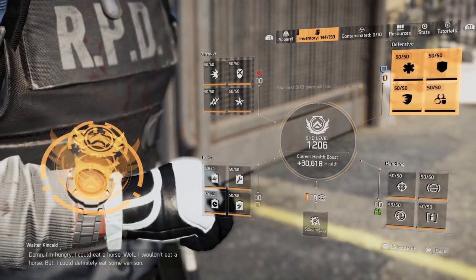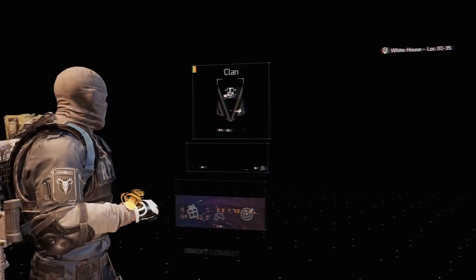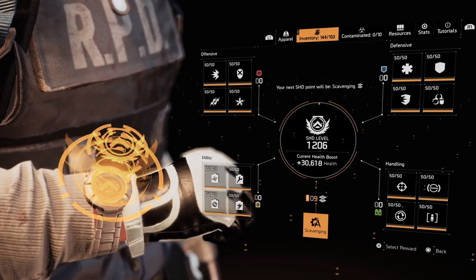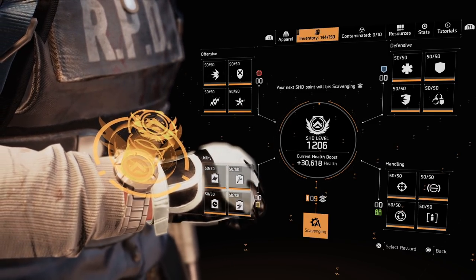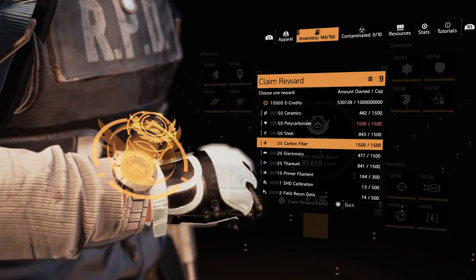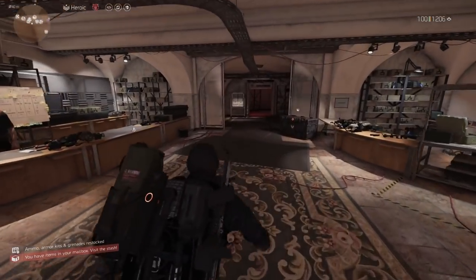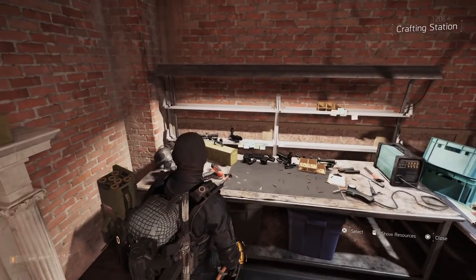If you have the time, spend three hours and make a new character. Use the level 30 boost if you have Warlords of New York — which you should if you're using the watch, since the watch is tied to Warlords. It takes about three to four hours, and that watch will keep growing as you level up, letting you use scavenging for resources on that character too.